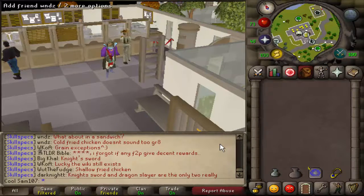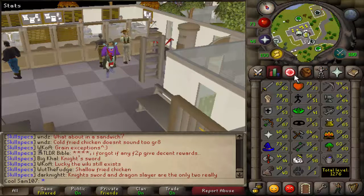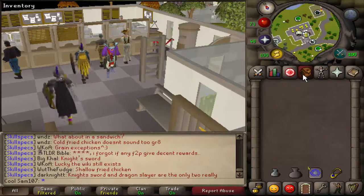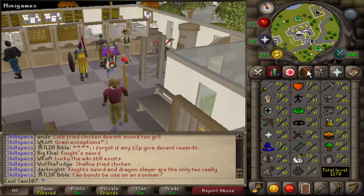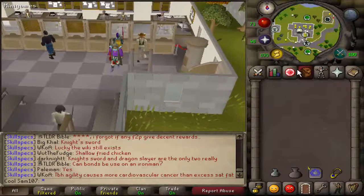Hello guys, what is going on? It is Sam here and welcome back to another video. This time we are doing the mining guide on the coal trucks, which are located just south of the Barbarian outpost. The requirements are what you saw on the previous slide, and of course level 35 mining to mine the coal. So first we'll go through how to get there, then I'll show you what to do, how to bank it, and a few tips and tricks.